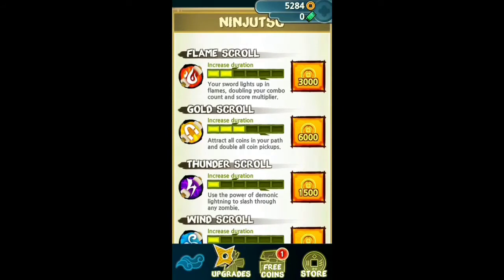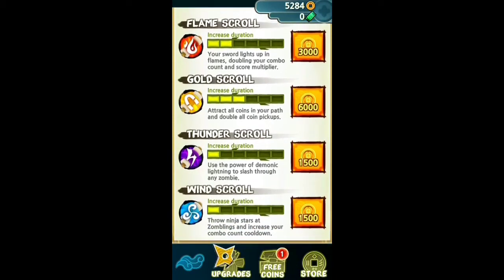This one doubles your combo count and score multiplier. This one collects coins for you — they just suck to you, kind of like the lightning shield on Sonic. Thunder Scroll lets you run through anything but walls — any monster, regardless of size. And this one throws shurikens at all little monsters, not big monsters, and just basically keeps your multiplier going.